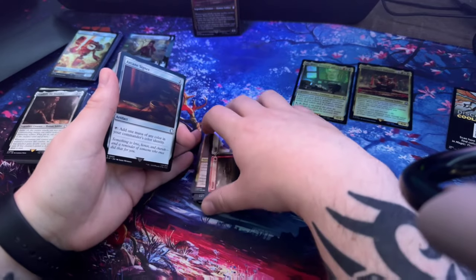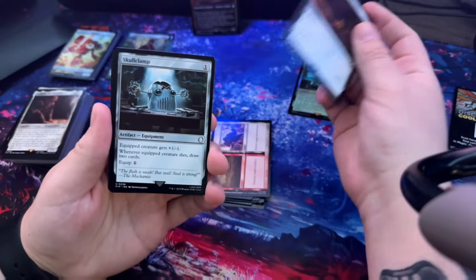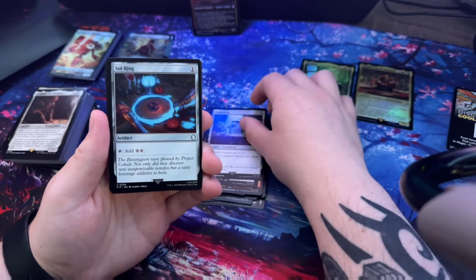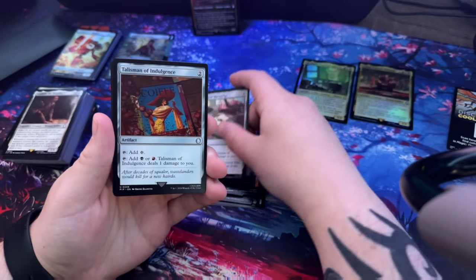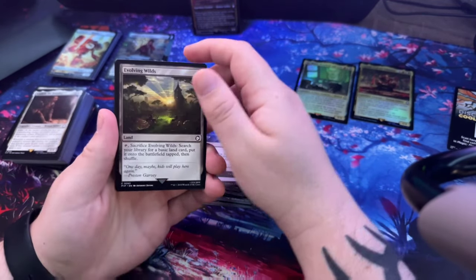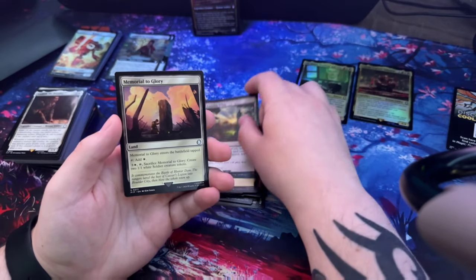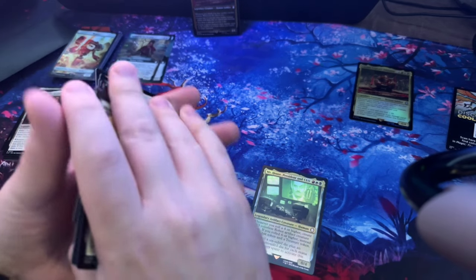Soul Ring, Houseman Conviction, Houseman Hierarchy, Houseman of Indulgence, Ash Barons, Command Tower - there it goes. Evolving Wilds, Memorial to Glory - that's all of them right there. But there are more.